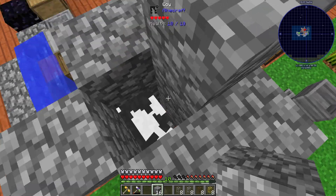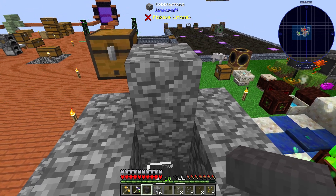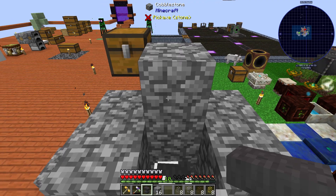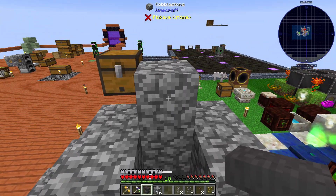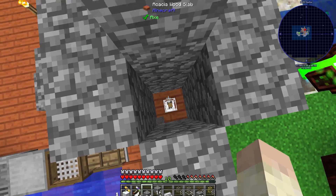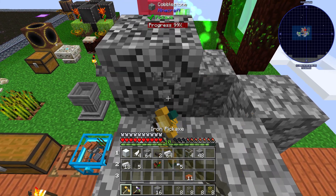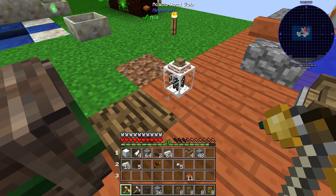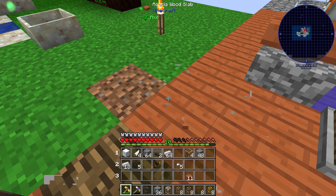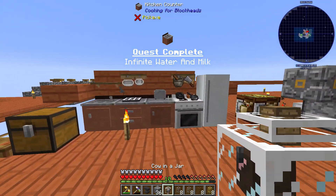I've got a cow standing on top of a milk jar — you can just partially see it there. I'm not too sure whether this is going to be the proper recipe, so we may very well be herding a cow. This is my first attempt — let's go for it. Okay, that worked! Fantastic, I was very worried. We've got it — it doesn't move, but it stores milk. I hope I can break this. There we go.